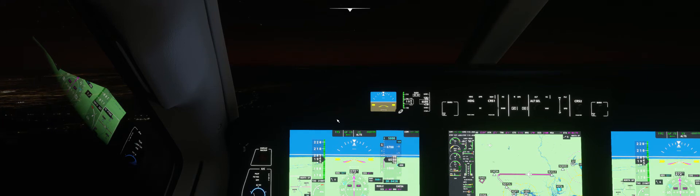Our missed approach information, if we need it, is to climb to 2,000 feet and make a right turn to 245. I think the intersection is MUDDA. But I don't think we'll need it because the weather's perfect. Remember, missed approaches can be triggered not only by bad weather or failing visual contact at minimums, but also by runway incursion, last-minute flight emergency, or another airplane cutting in front of you. Always good to be prepared for a missed approach.